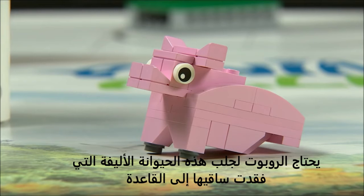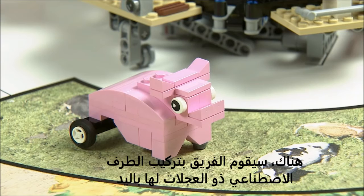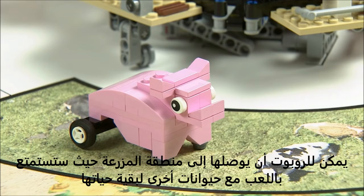Prosthesis: The robot needs to bring this pet, who is missing her legs, to base. There, the team will hand install a wheeled prosthesis for her. For added points, the robot can deliver her to the farm area, where she will have fun playing with other animals for the rest of her life.